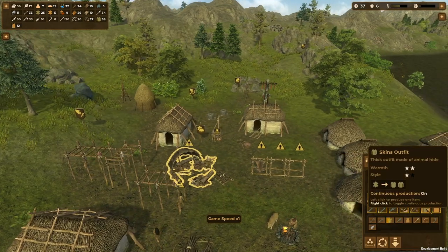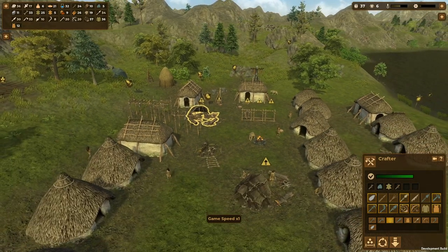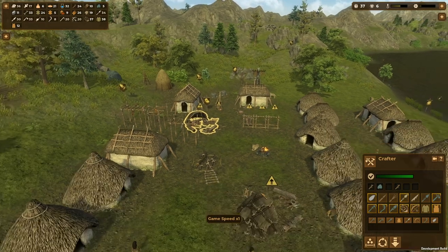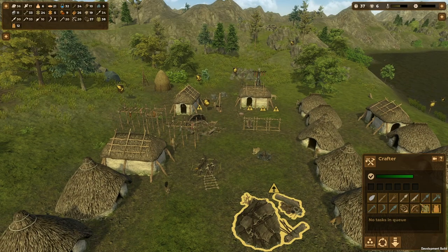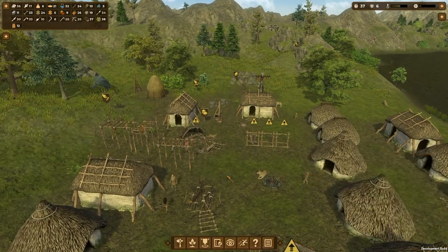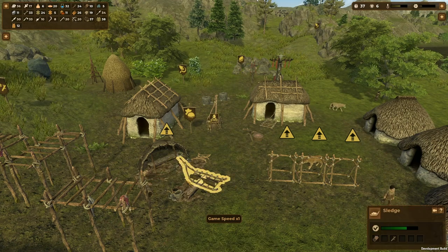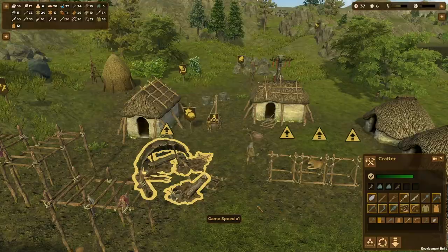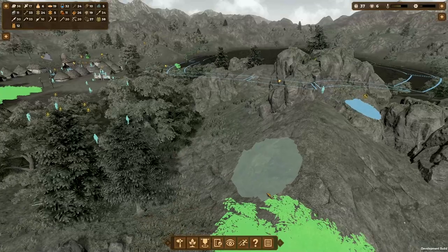I might make this one not make any more winter clothes and just have it making skins. Actually let's do it the other way round - this one is making clothes, this one is making tools. That makes more sense. Making an axe. Happy with that.